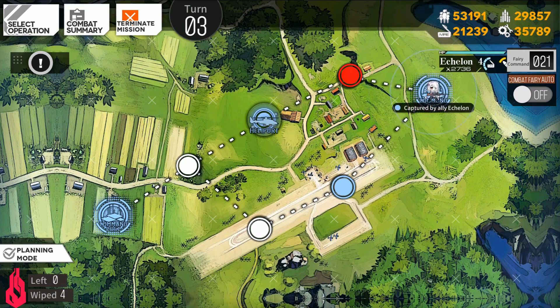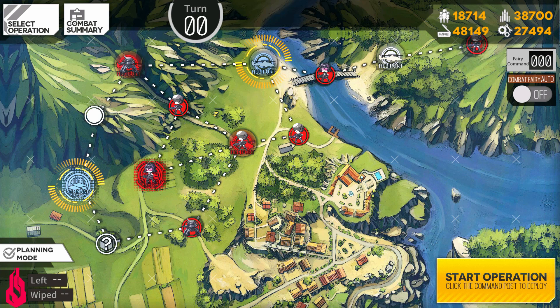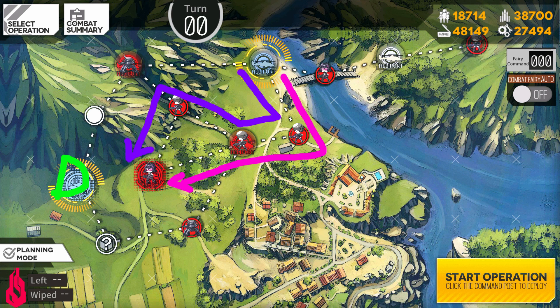Next up, we have stage 2-3, best for levels 15-30. The green D is where you put your dummy squad, while the purple and pink lines are the recommended routes. With this map you have two routes available. The pink L-shaped route has you facing three enemies, which is more survivable. The purple zigzag gives you four enemies for more experience but takes more damage. If you can survive through that, awesome; if not, go for the three enemies until you can. After that, we have 2-1E, best for levels 15-35, which is exactly the same as 2-3.